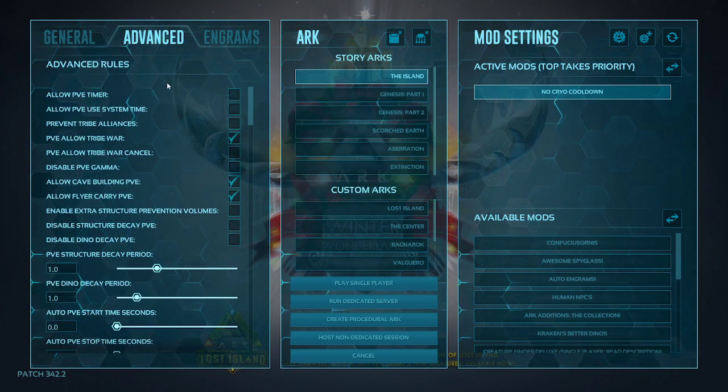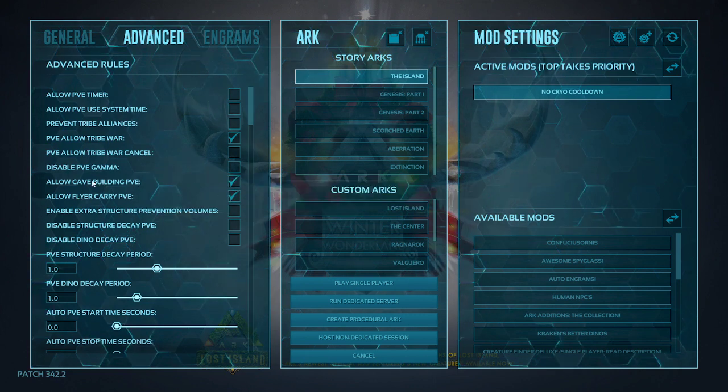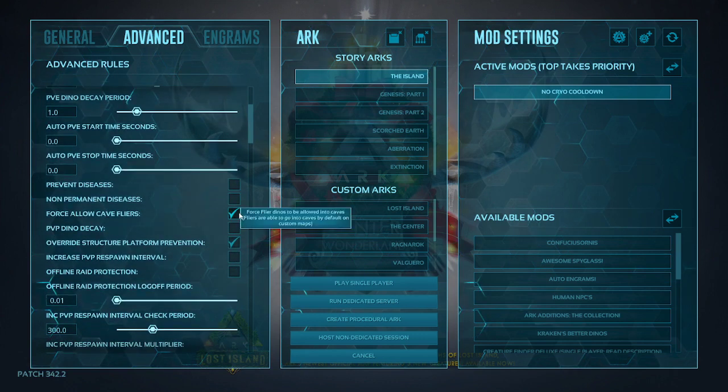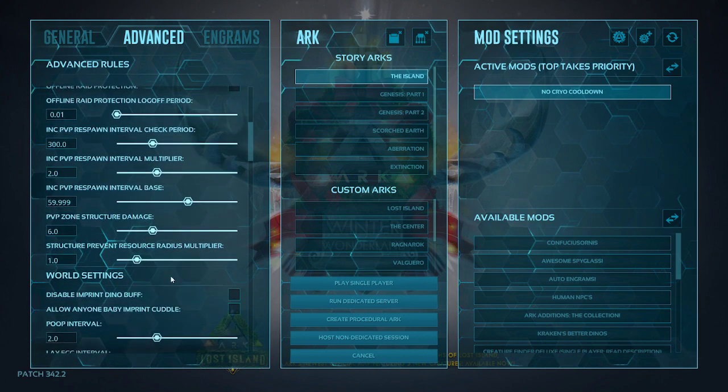In the advanced settings, you want to select allow cave building PvE and allow flyer carry PvE — this is for when your friends join. Force allow cave flyers lets you fly in aberrant caves on maps like Valguero, The Center, and Lost Island. The Center has major underground cave systems where flying is very helpful. Also select override structure placement prevention, which allows you to build spikes and turrets on platform saddles. I don't change any of the PvP stuff.